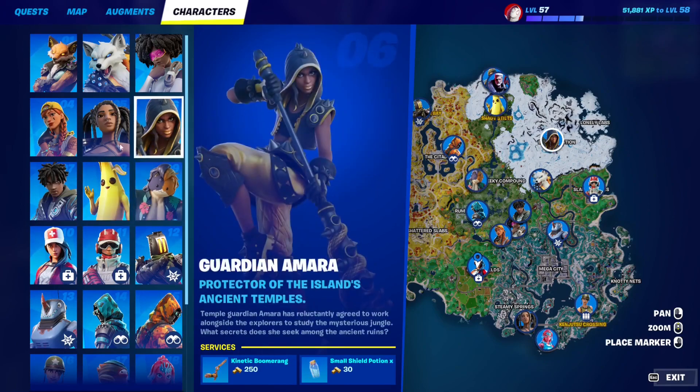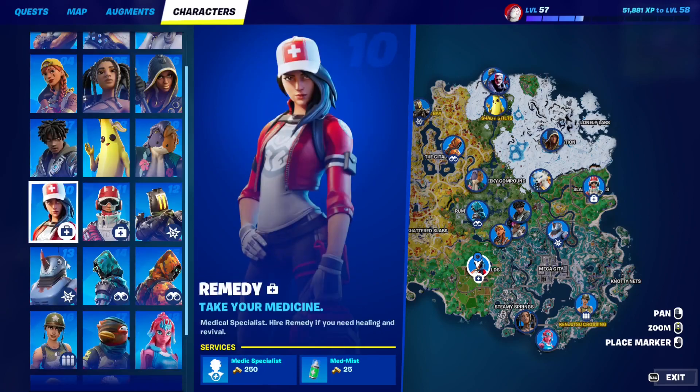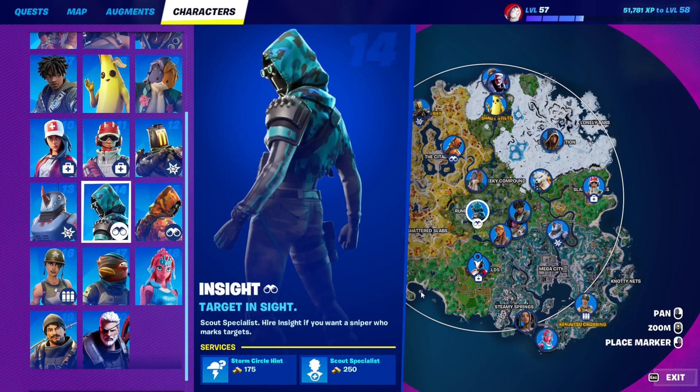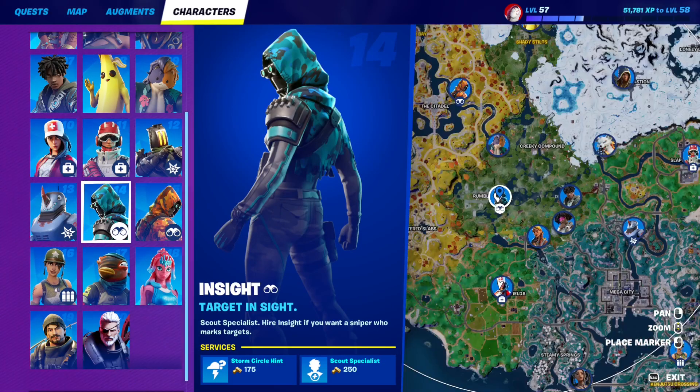There's one more — just to give you options. There's the Insight NPC at Rumble Rooms, but I don't really recommend it because a lot of people are there.